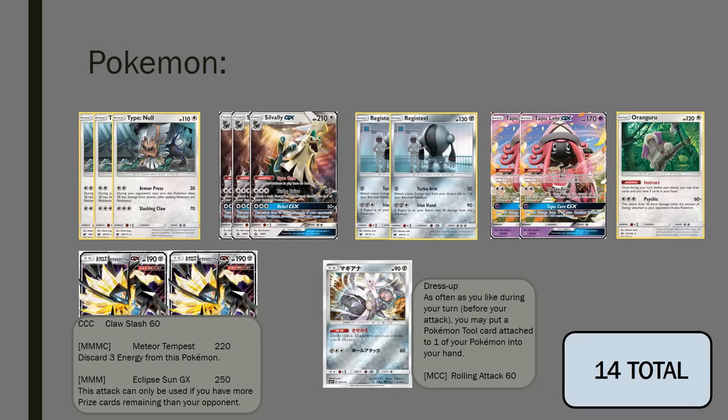Next up we have Tapu Lele GX. Wonder Tag of course, and Energy Drive is still an option when we have this much energy acceleration and we play DCEs. Oranguru for the Instruct ability is going to help keep us cycling even in late-game situations. The big differences are the two Dusk Mane Necrozmas as a strict upgrade to Celesteela. We gain the Claw Slash attack, which is kind of meh at just 60 for three colorless, but Meteor Tempest does 220 for three metal and a colorless - yes we have to discard three, but it's another big blowout attack to build towards with Max Elixirs, Turbo Arms, and Turbo Drives.